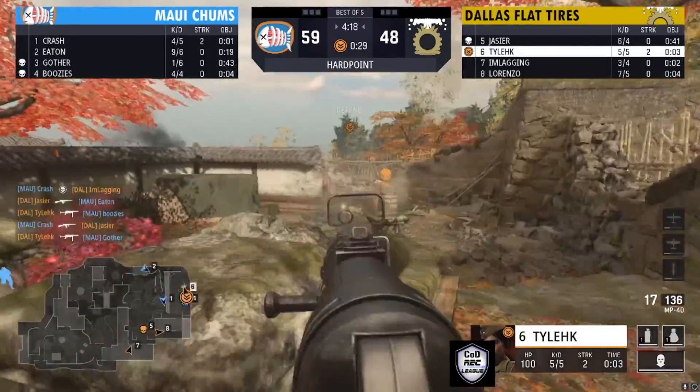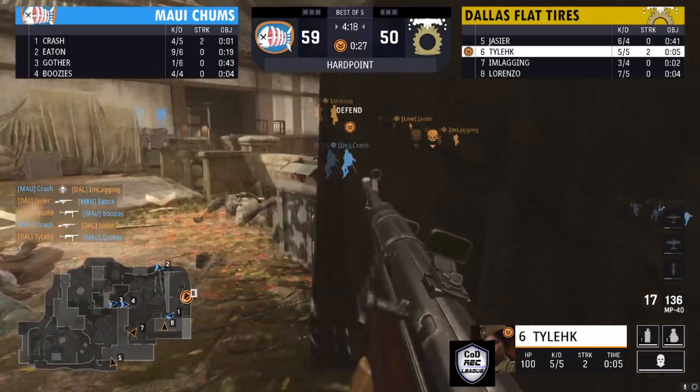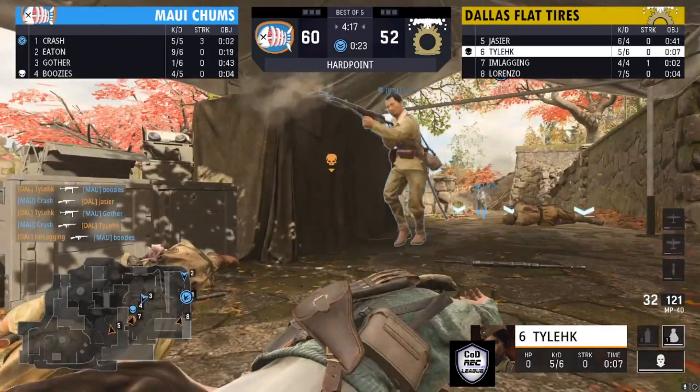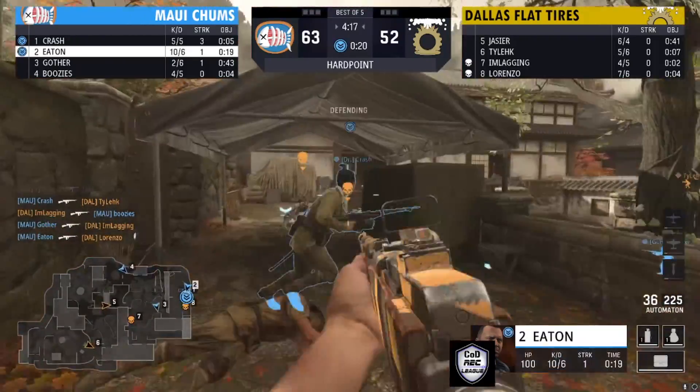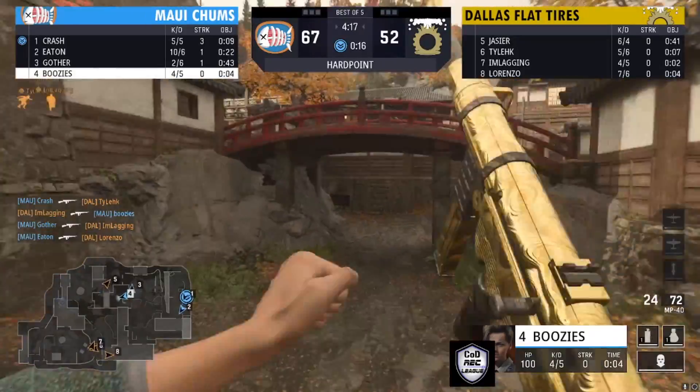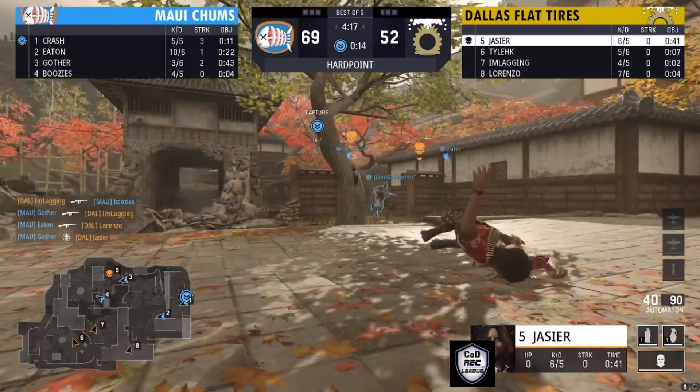It's going to be Maui Chums on this hill, but Dallas Flat Tires are trying to break on in. Tyler is going to be on this hill. Kills coming left, right, and center from every single direction. At some point one of these teams is going to have to back off and rethink their rotation.